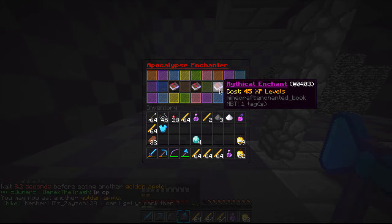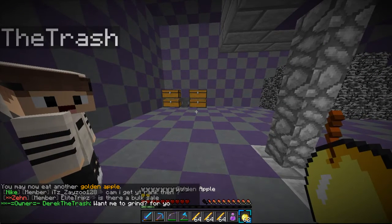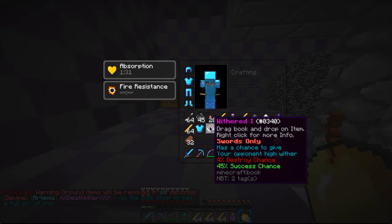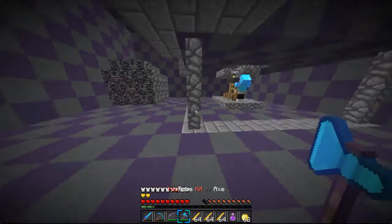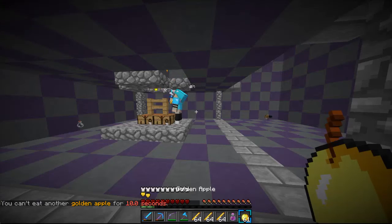Mythical enchant - my very very first one. Let's spin it in 3, 2, 1, boom! I got Withered once. What does this do? It has a chance to give your opponent high wither - basically wither your opponent - which is really cool. 40% success rate. And it's a sword enchant, so I need to find a sword that I'm going to make my OP sword and definitely stick with it.